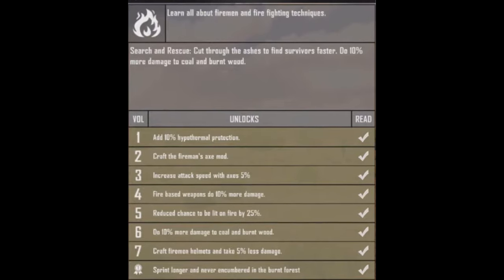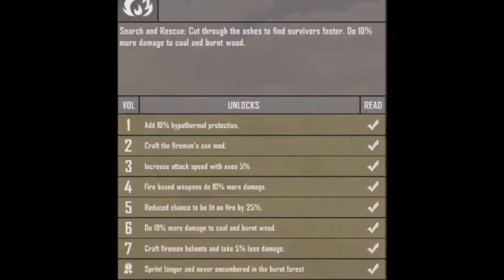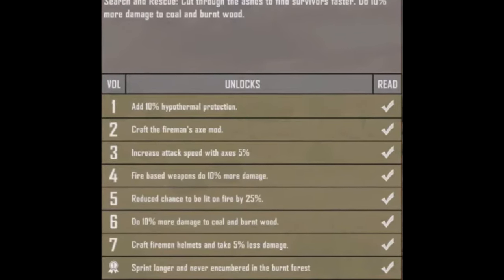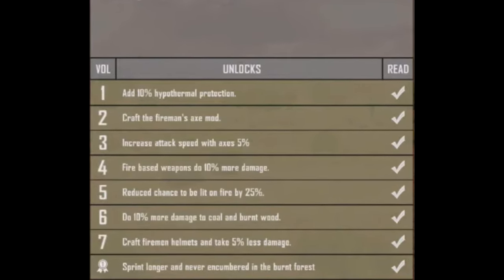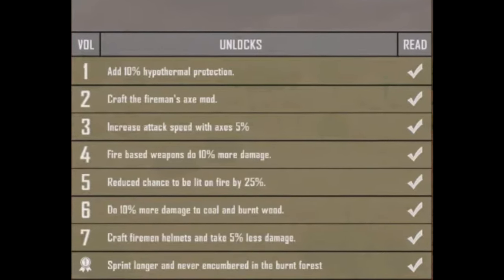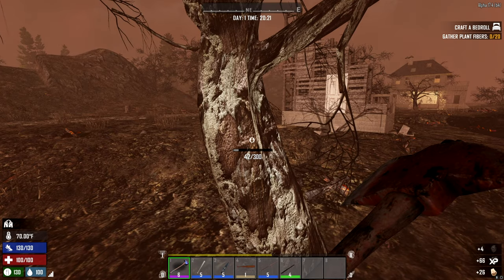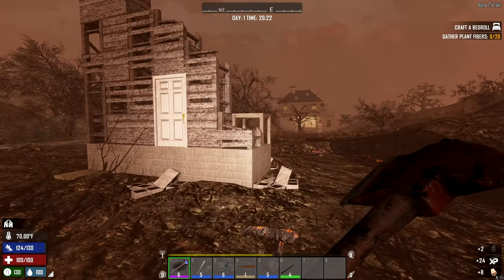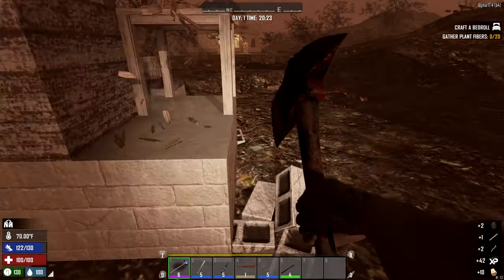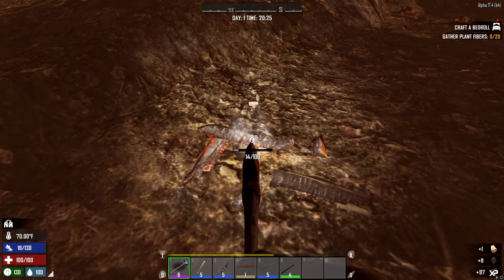For the Fireman's Almanac, you get better heat resistance and a Fireman's Axe that does more block damage than damage to enemies. You get faster attacks with axes, fire weapons do more damage, you're less likely to be lit on fire, you chop faster through coal and burnt wood, and you can craft an Iron Fireman helmet. The completion bonus, set in the burned forest, lets you sprint longer with no encumbrance.